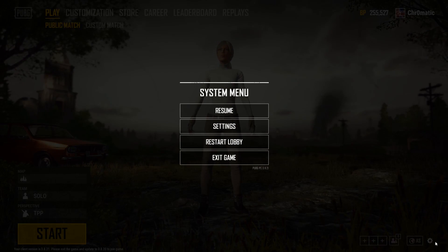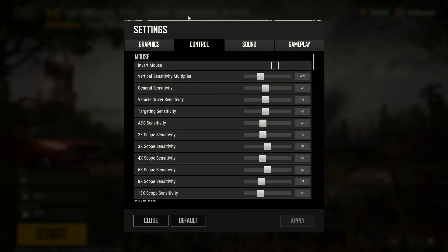Click on the settings cog, click on settings itself, and click the second tab under control. Under vertical sensitivity multiplier, you'll see it now says 0.70.